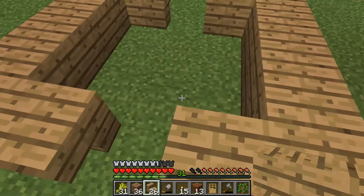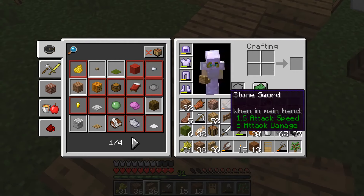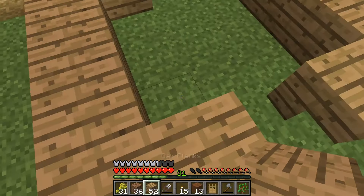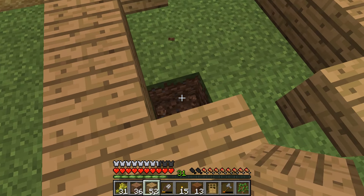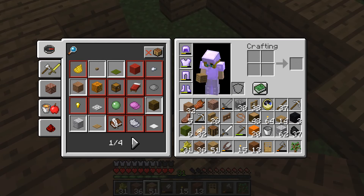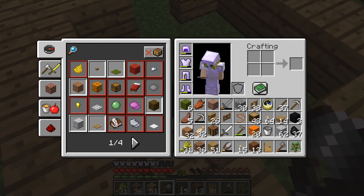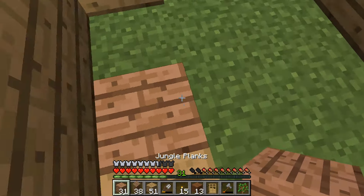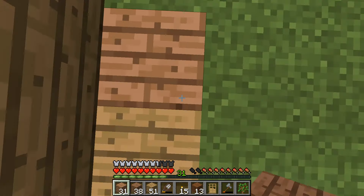I believe this is my own design. I don't think anyone else has a design quite like this with the floor in the way that it is, and I don't think anyone else has used stairs — though I could be wrong. I've seen a lot of tents and merchant stall designs but I think this one is my own style.